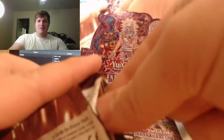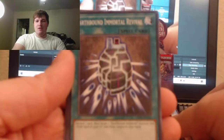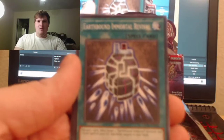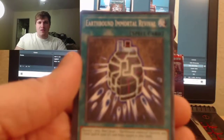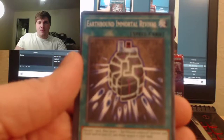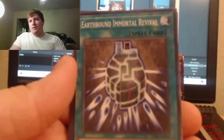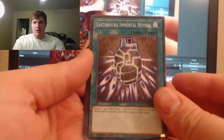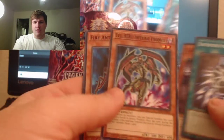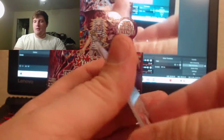I really hope y'all could have seen that last one because I completely was just looking at it myself. Okay, Earthbound Immortal — I gotta do some on-screen editing really quick so I can make sure y'all can read this. All right, that looks better. Do Calvin Knight Evil Hero, another one — Fire Ant and Give it a Puppet. Baby, sweet! Got ourselves another E-Hero.